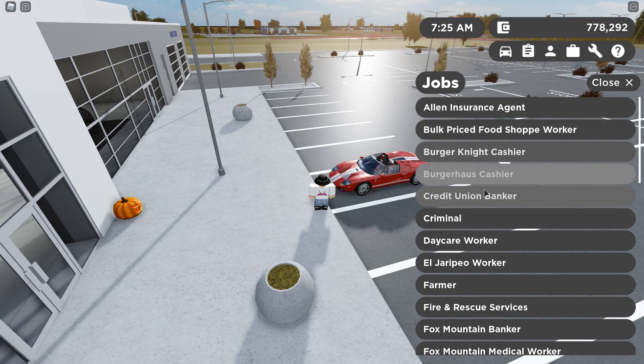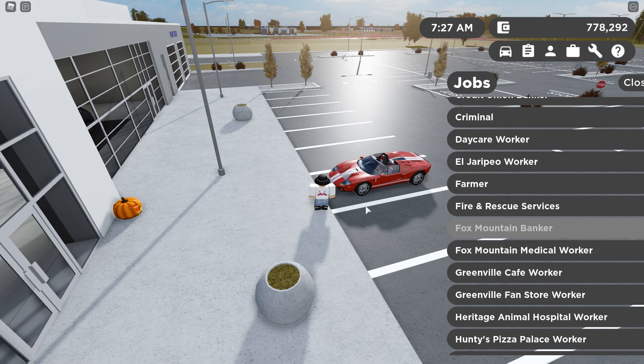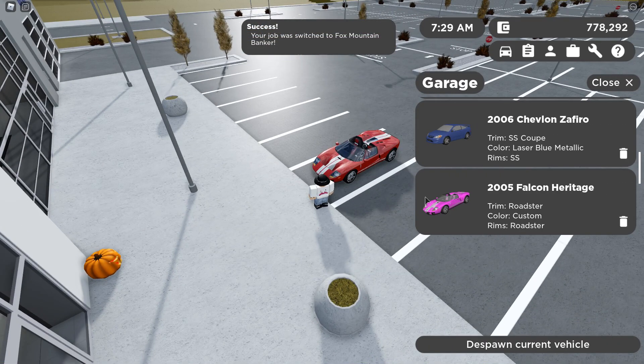The first thing you're going to do is select a job. It doesn't matter what job — you can choose whatever you want, so let's go with Fox Mountain as an example.